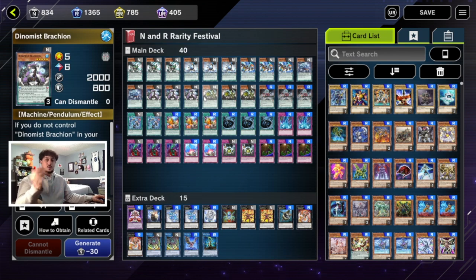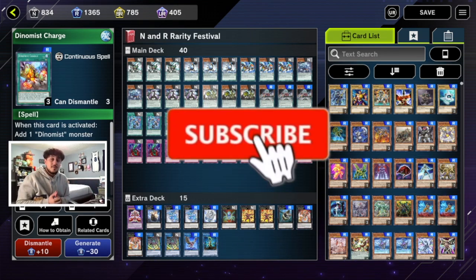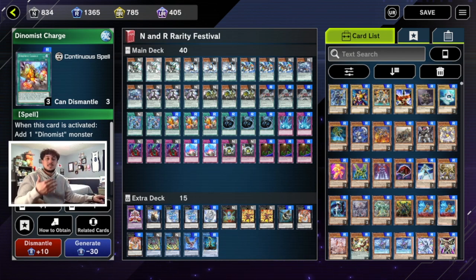We're playing only two Ankylos so there's technically one more three-scale, but it's essentially the same balance. Charge gets you to any scale you need, so it's very consistent. I'm loving this deck and having a lot of fun — make sure to subscribe and like the video if you enjoyed. If you want to try something new in the Normal and Rare Festival that isn't a crazy combo deck, Dynamist is very simplistic, it's a control deck, you push for a lot of damage. I hope you guys enjoyed the video — Spanko signing out, peace.